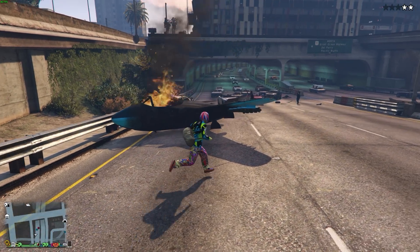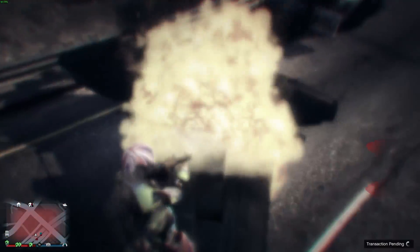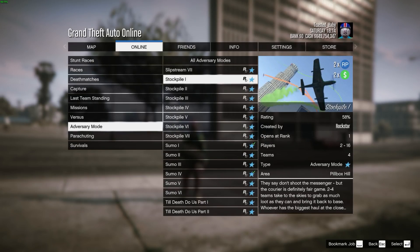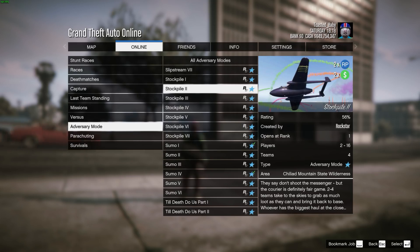Hope you guys enjoy this quick rundown of whatever this plane is. I'll see you in the next update. Also forgot to mention — there's a new adversary mode: Stockpile, maps 1 through 7. It basically seems to be where you fly around, collect some stuff in the air, and bring it back to a base. This basically means there's gonna be a bunch of people in this adversary playlist for probably the next two weeks, and then you're not gonna be able to find a lobby after that because no one plays adversary modes anymore — there's too many of them and they spread the player base too thin. So if that's your thing, have fun for the next two weeks and then don't have fun at all.